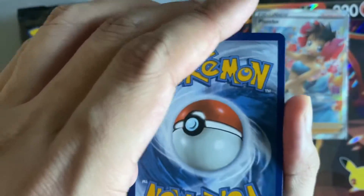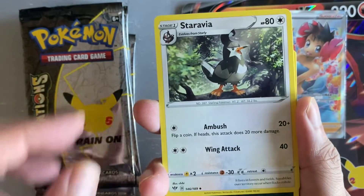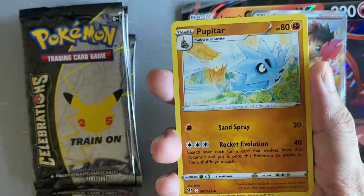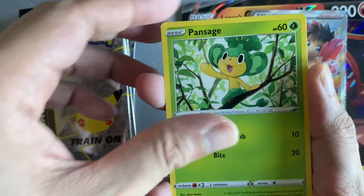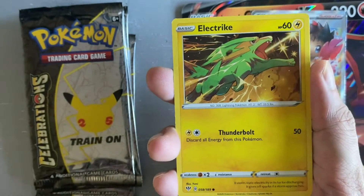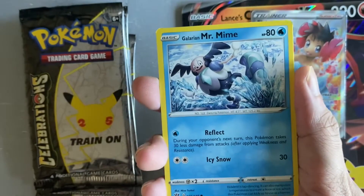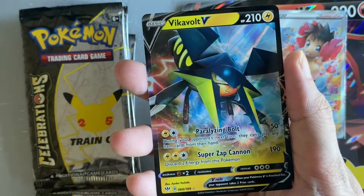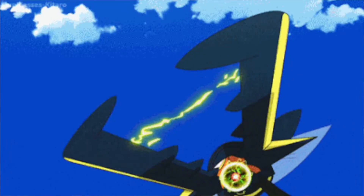For the Darkness Ablaze pack, guessing water energy — we have a Leaf energy, a Starly, a Zebstrika, a Nidorina, a Skarmory, a Pansage, an Electrike, a Fletchling, a Galarian Mr. Mime, a reverse Shelmet, and a Vikavolt V. Two ultra rares in a row — nice!